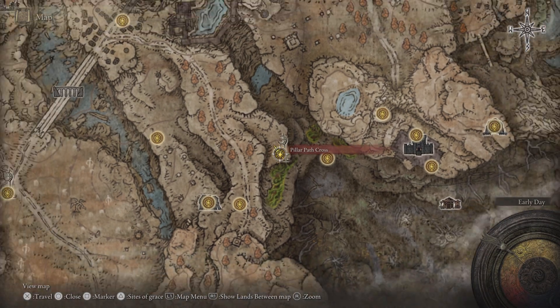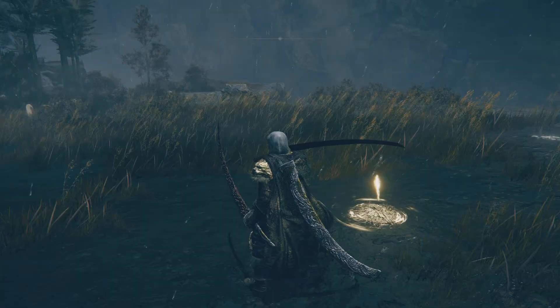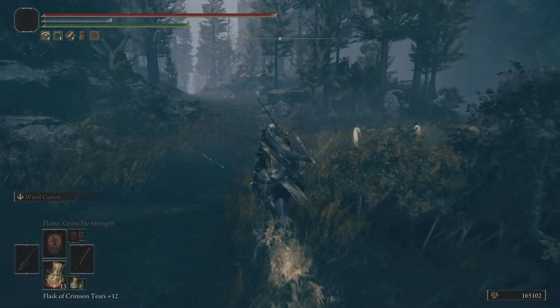Start at Pillar Path Cross for reference — just a flip around about the mid-map. You see this little green splodge on the map; it's pretty easy. You just head like north-west.